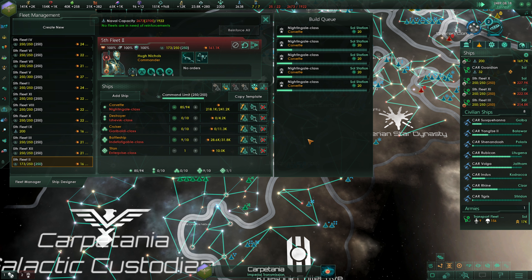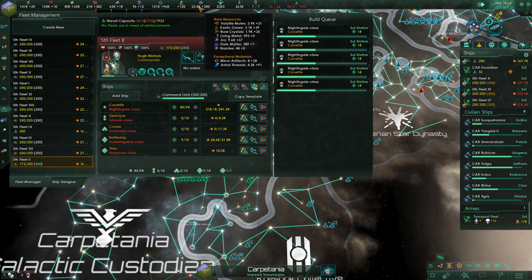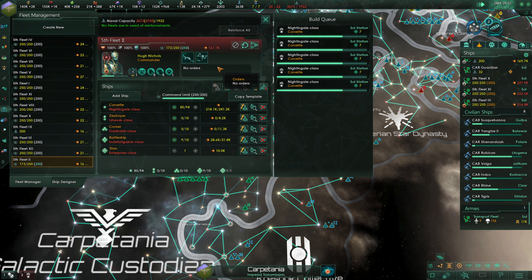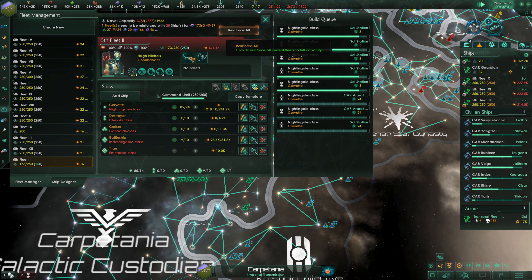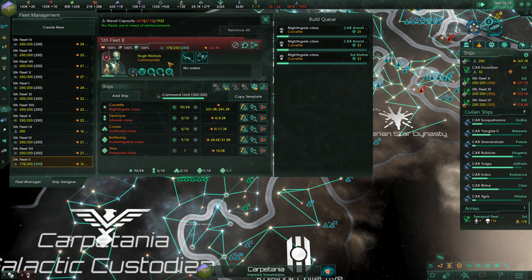This is going to bring us up to 90 Corvettes. We need four additional Corvettes — which is going to be 48 minor artifacts — so that means two month ticks. When it's no longer trying to build this, we'll get all these queued up instantly. 46 Corvettes? Even better. So 46 is great — we're at 36 right now. Hitting the Reinforce All button again, and we're just waiting on this last month's tick to get our fleets fully rebuilt. That definitely took a while.